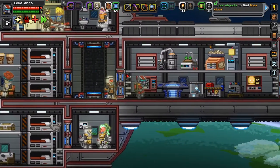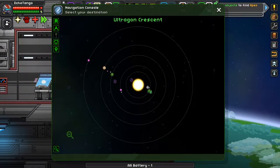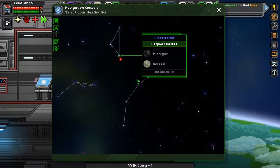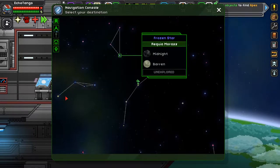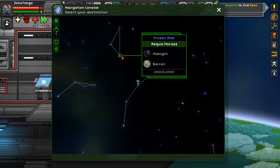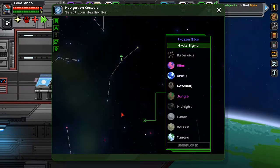Off we go to a frozen star. Where is a good frozen star? These are pretty close by — oh, there's a whole string of frozen stars, and there's actually a string of fiery stars right here. Frozen star — it's just Midnight and Barren planets? Boring. This one has asteroids, alien, arctic, gateway, jungle, midnight, lunar, barren, and tundra. New ones to us are Arctic, Midnight, and Tundra.